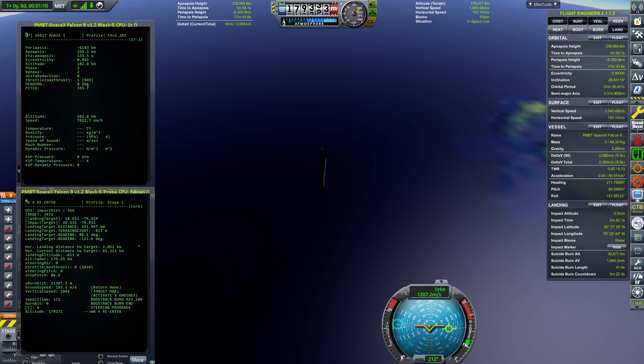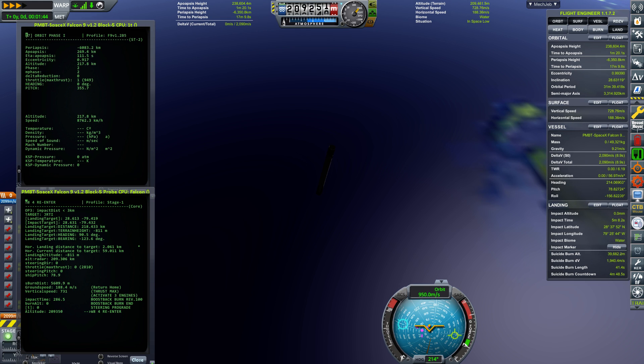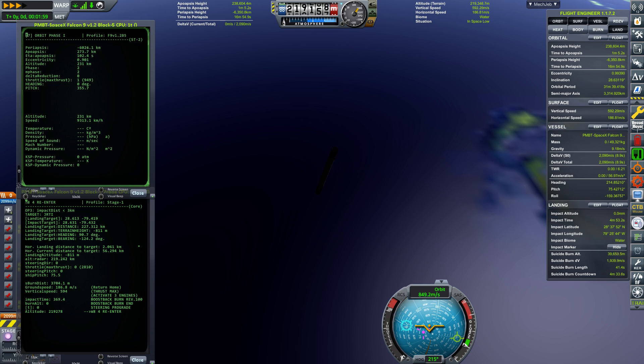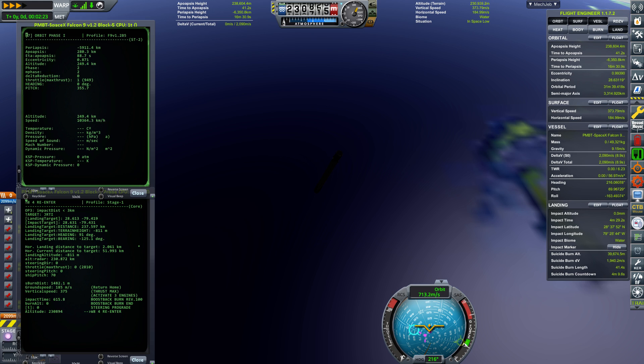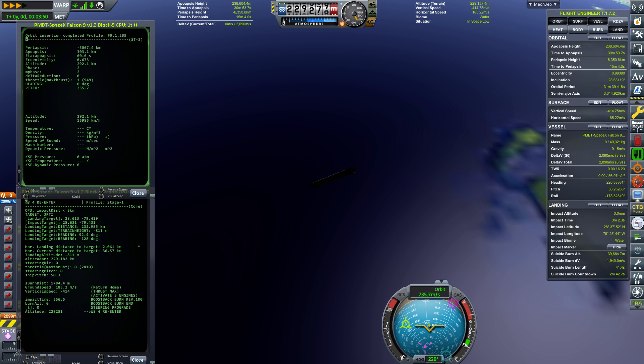I'm keeping both consoles open to check the values of both stages and advancing with physics to allow stage 2 to do its normal burn. The burn is absolutely nominal — the periapsis is reducing, we have the correct apoapsis values, and we're decreasing the time to reach apoapsis, which is the moment when we will increment the periapsis. That is essential to achieve an orbit while burning less fuel.